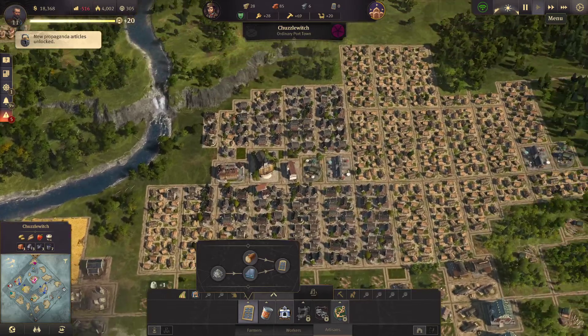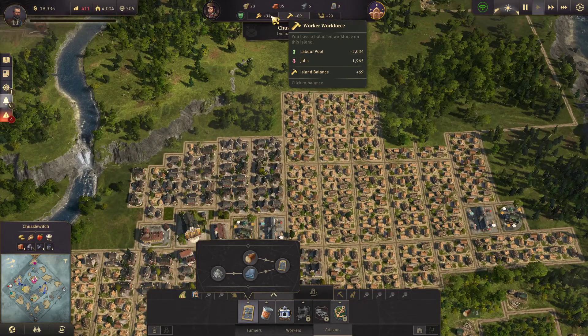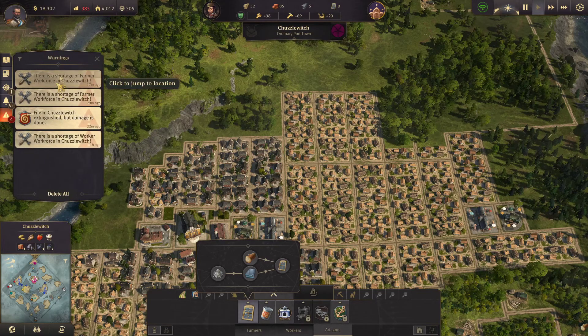We've got 28 more farmers than we need, 69 more workers, 20 artisans. We're pretty much there on how balanced our population is.